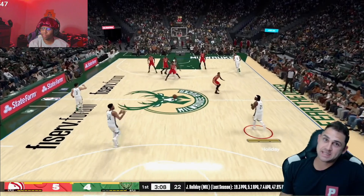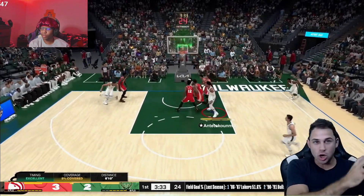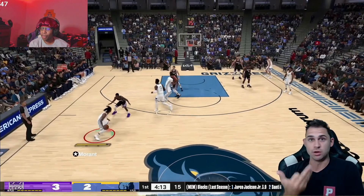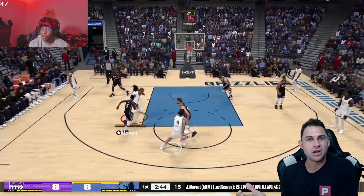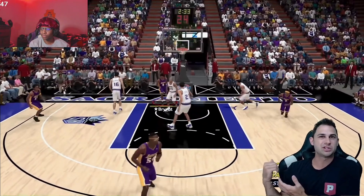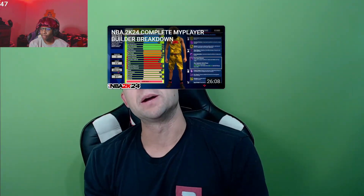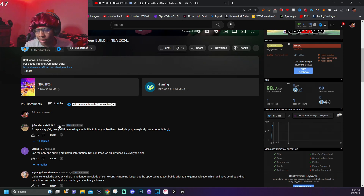Last but not least: whatever build you end up making, make sure it's a build you're going to enjoy. Even if you make the best build on paper, if it's not fun to play you won't like it. It's got to fit your play style, your game mode, and your teammates — and it's got to be a build you actually enjoy. If you like to dunk, don't create a three-point shooting build. If you like to defend and rebound in the paint, don't make a stretch big. Create a build that fits how you want to play. Thanks to Joe Knows for the info — if you're excited for 2K24, smash that like button and let me know in the comments what build you're making!